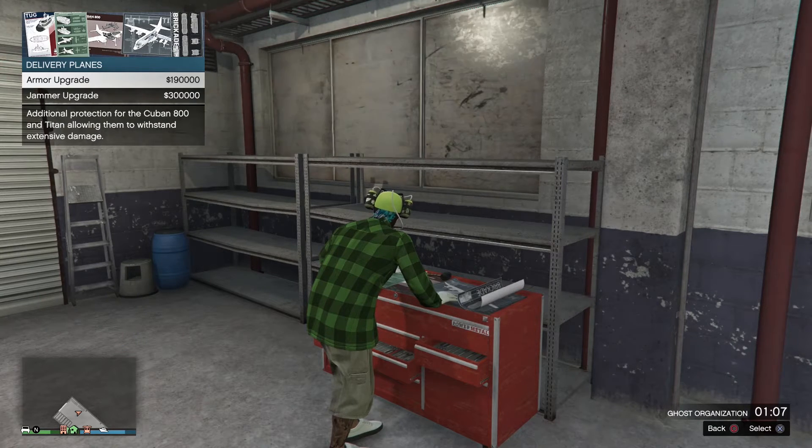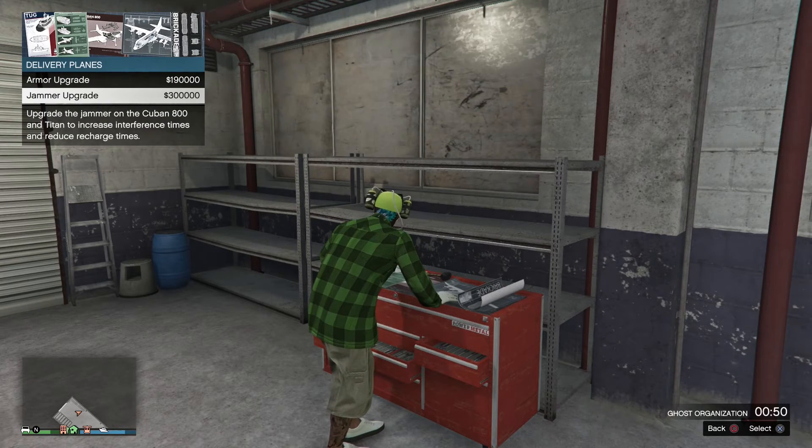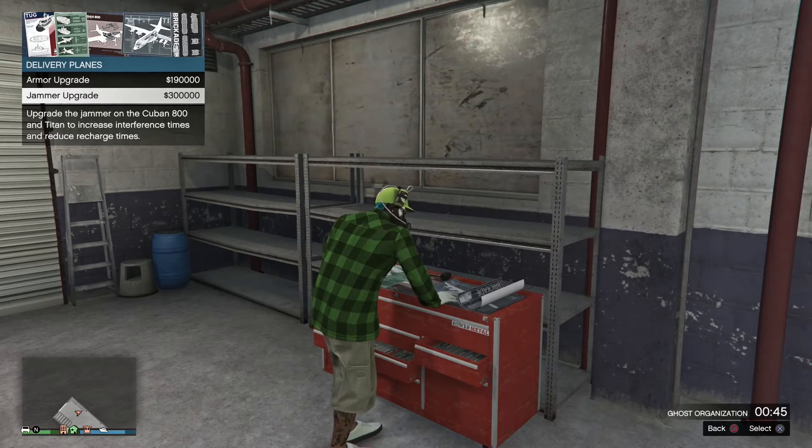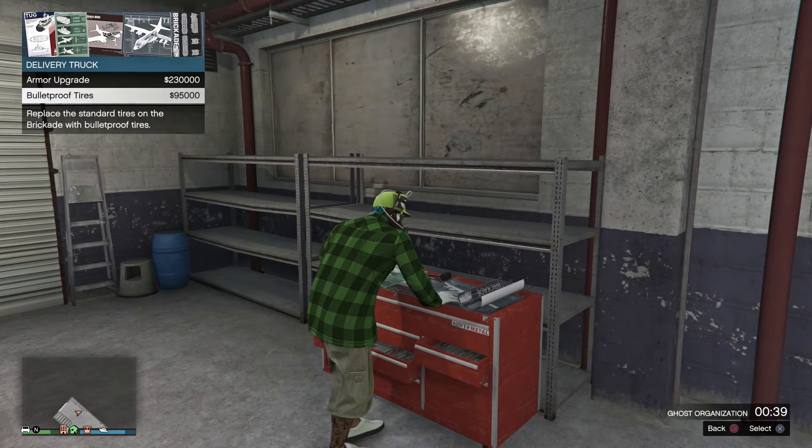Kind of cool upgrades to the Titan — different kinds of upgrades: jammer upgrade and armor upgrade for Titans, and the same upgrades for delivery trucks. This could be very useful. I mean, if you're doing a Titan delivery like the ones I keep trying, it glitches out and I never get to do it. But as soon as they start working, it's gonna be epic. It might be worth 300 grand to guarantee 2.5 million — or whatever it is, 2.3 million — on one of these Titans.